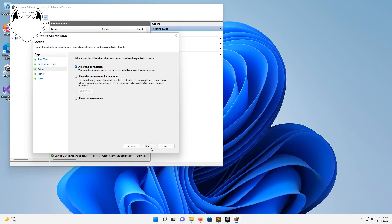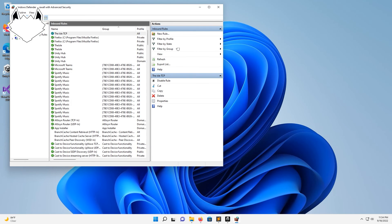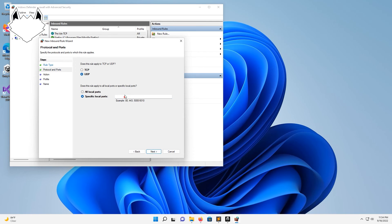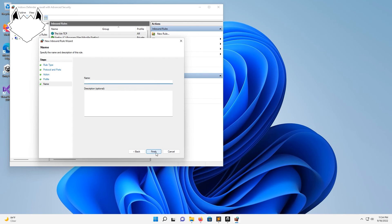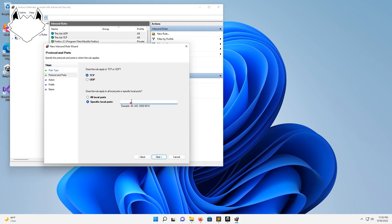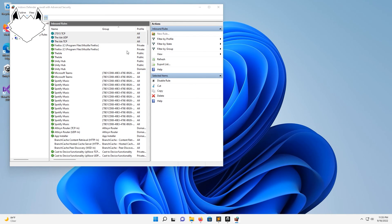Copy that, hit next, allow, leave all this stuff as default. We'll call it The Isle TCP, hit finish. Do the same thing again but click UDP this time, paste the ports in, leave all that stuff as default, call it The Isle UDP. Then we need one more port — this one's going to be 27015. Hit next, all that stuff as default. And do it one more time for the UDP.